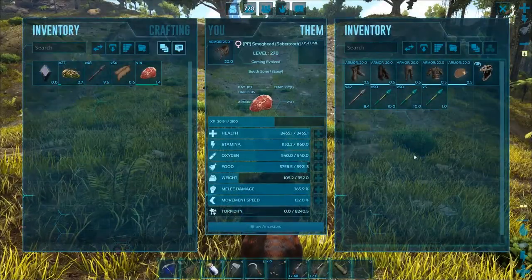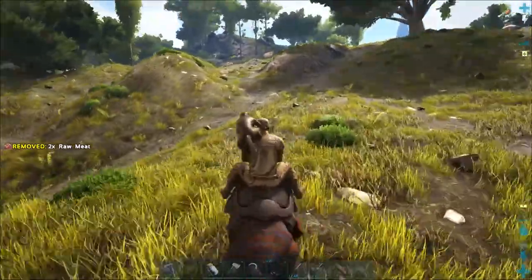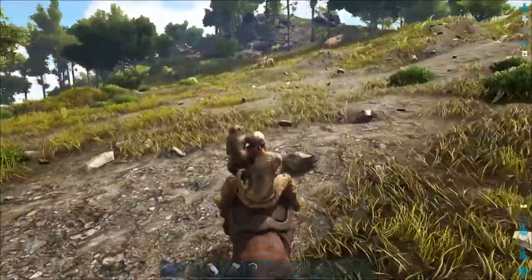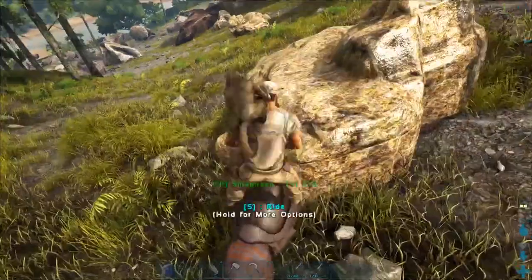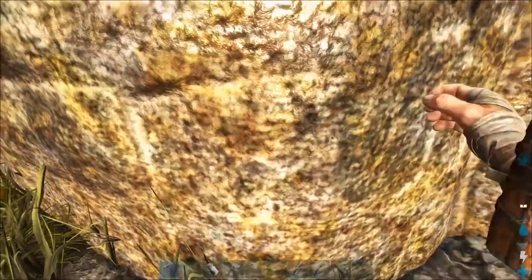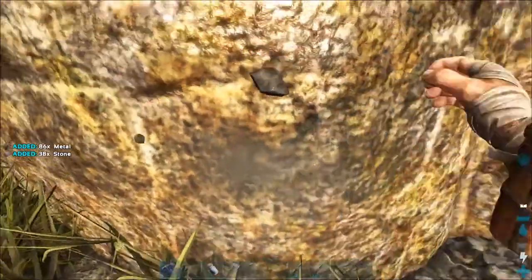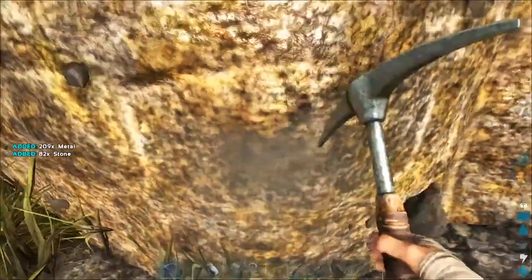Smeghead, I brought you a little something-something snack. There you go, buddy. It was just a dillo — nice, tasty, spiced dillo meat. Good breakfast, huh, buddy? Let's grab some metal. This is nice, having so much metal right in my front yard.